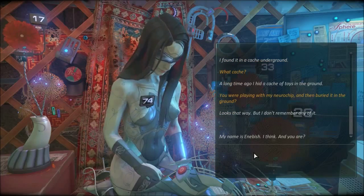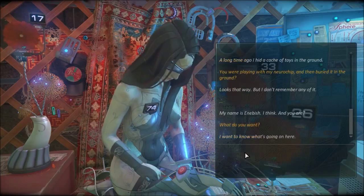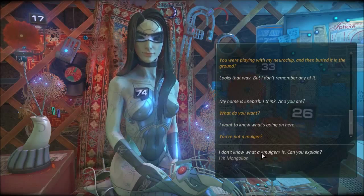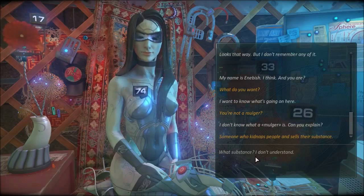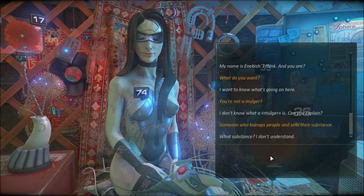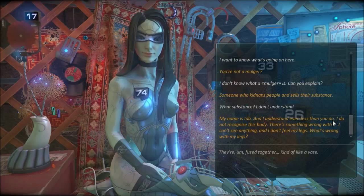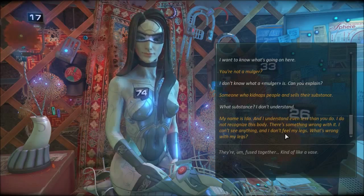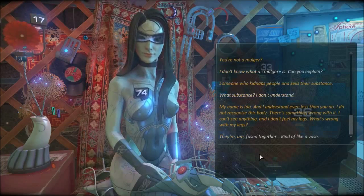My name is Enibish, I think. And you are? What do you want? I want to know what's going on here. You're not a mulger. I don't know what a mulger is, can you explain? Someone who kidnaps people and sells their substance. What substance? I don't understand. My name is Ida, and I understand even less than you do. I do not recognize this body, there's something wrong with it. I can't see anything, I don't feel my legs. What's wrong with my legs?